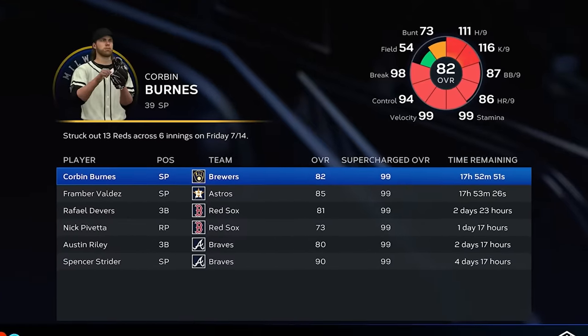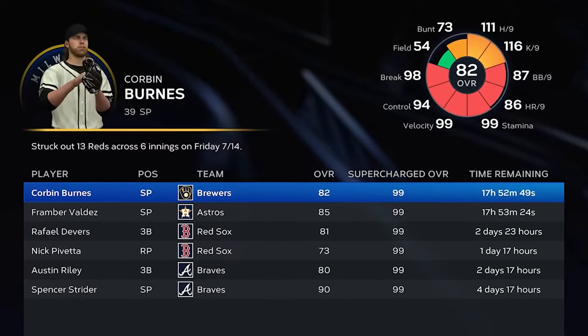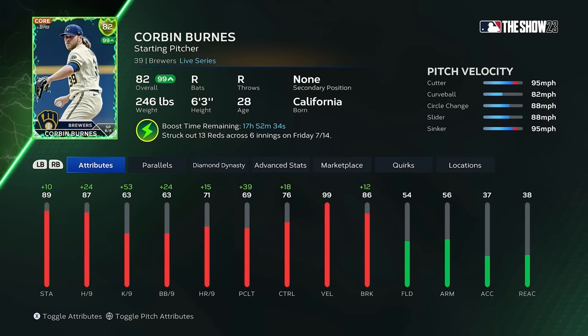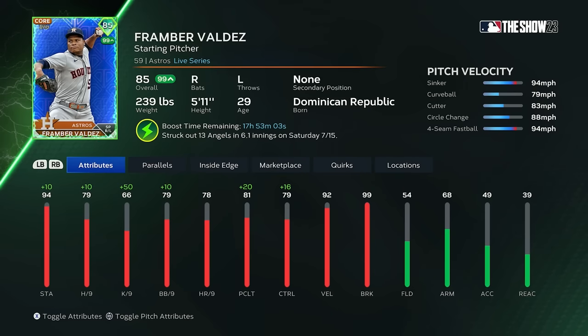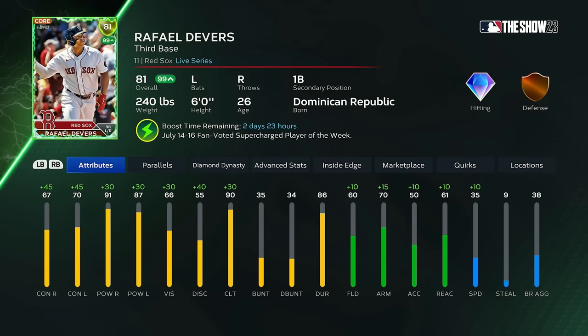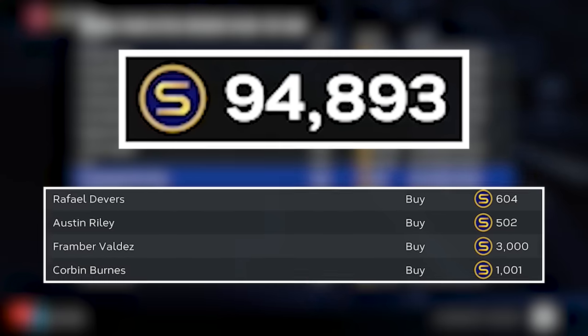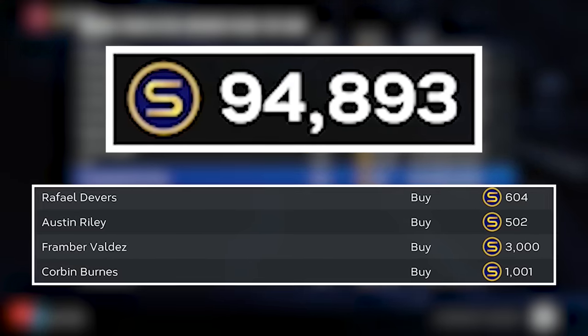The first thing I'm gonna do is get some supercharged players. These guys are gonna be 99 overall players for extremely cheap. So I'm gonna get Corbin Burns, Framber Valdez, Rafael Devers, and Austin Riley. That's four 99 overall players for less than 6,000 stubs combined.